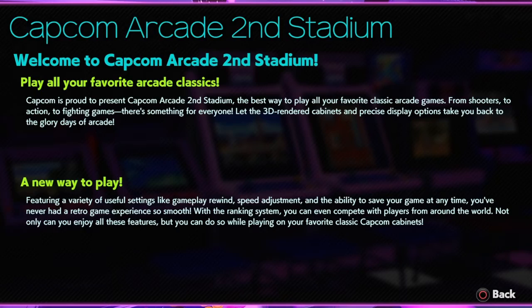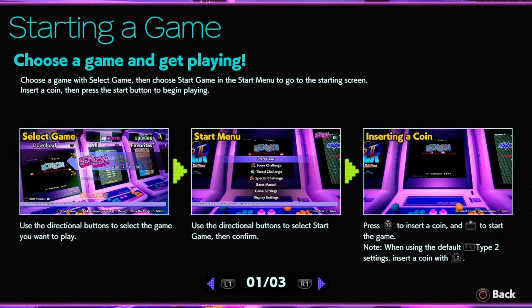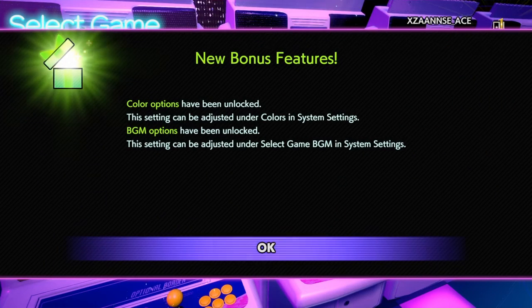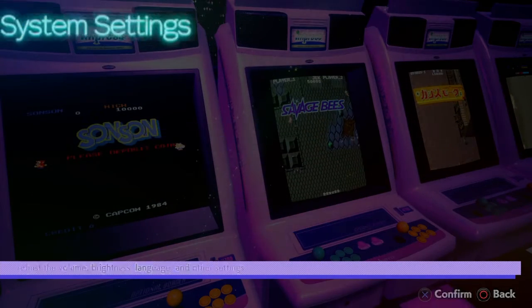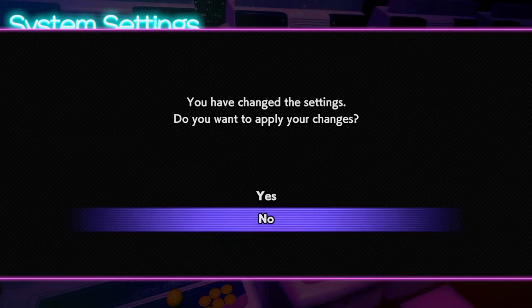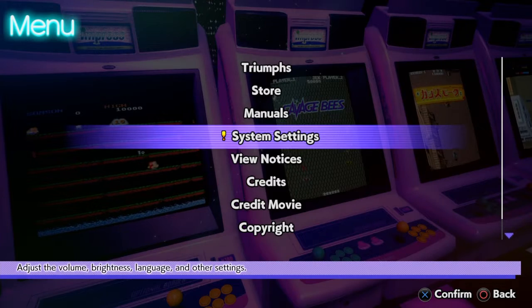I know I'm messing up or whatever. Starting a game, yada yada, we already know this. Color options, BGM option.